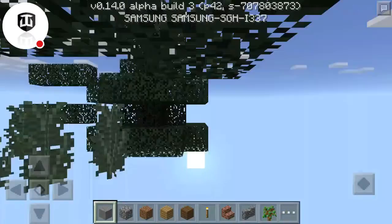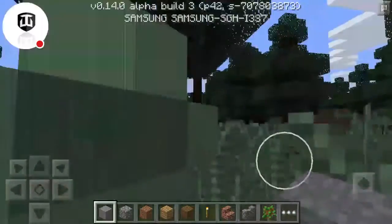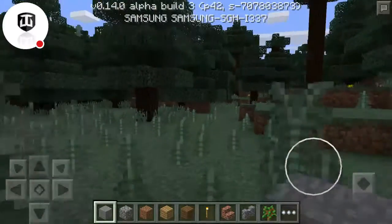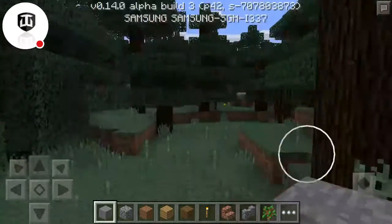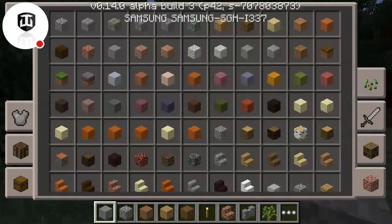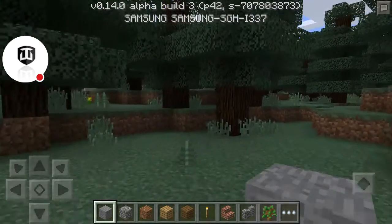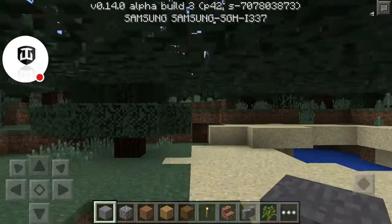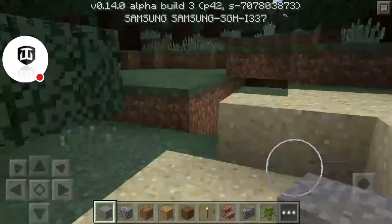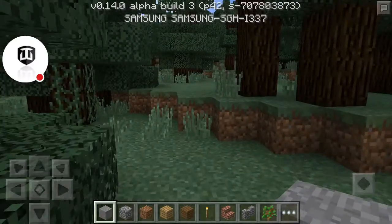Now let's check World Three and create it. This looks like a nice jungle biome and maybe a border Mesa biome because of the trees — it's the 0.14.0 interface right there. Thick, luscious forest. I hope you guys enjoy this lovely new 720p — so now we're recording 720p.